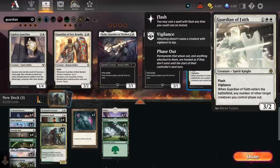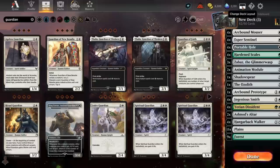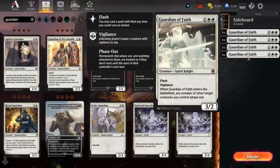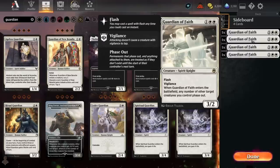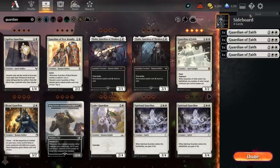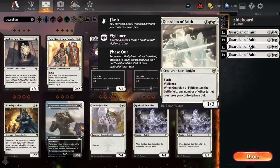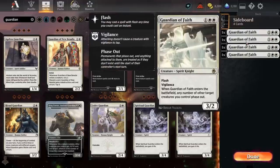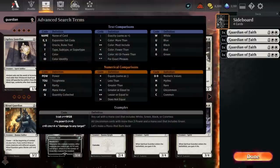Not running Lurrus enables us to run Guardian of Faith, which isn't a completely clean answer but should definitely help post-sideboard against control — saving your entire board from Divine Purge, Brotherhood's End, and similar effects. Guardian of Faith seems really good at protecting your board. Manor Tithe was always lackluster against Divine Purge. I think Guardian of Faith is just better than Teferi's Protection — even though Teferi's Protection covers non-creature spells, being able to flash in Guardian of Faith as a threat against control to attack down a Teferi or Wandering Emperor means I definitely prefer it.